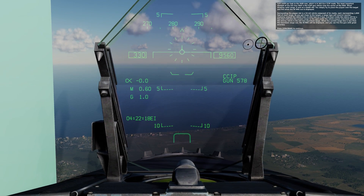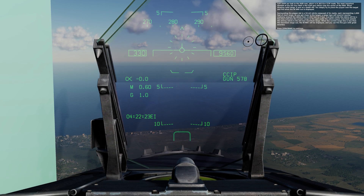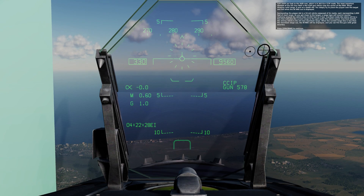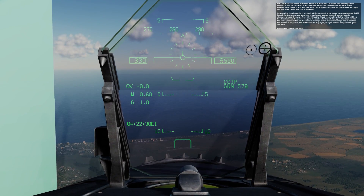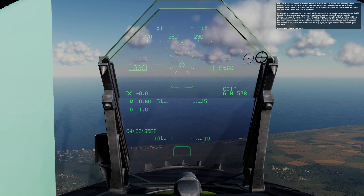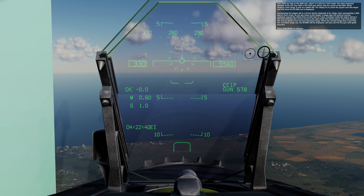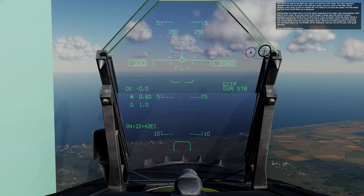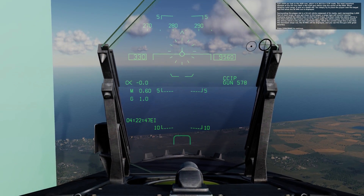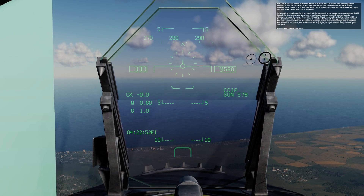Surrounding the PIPR dot is a 50mm reticle composed of tick marks, each representing 1,000 feet of slant range. As you get closer to the target, a range tape will unwind counterclockwise around the reticle from 23,000 feet to 0 feet. Inscribed inside the reticle is a line indicating the current range to the spot under the PIPR, and inscribed outside is the A-G gun maximum range cue. When the current range line is less than the maximum range cue, N-RNG will be displayed and you can fire the gun with great accuracy.